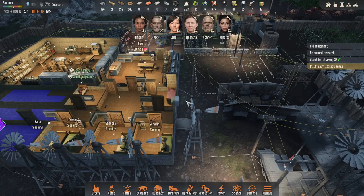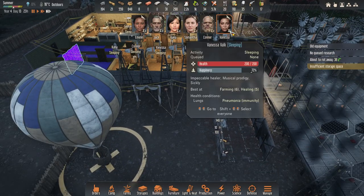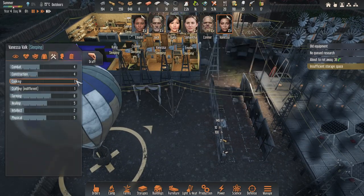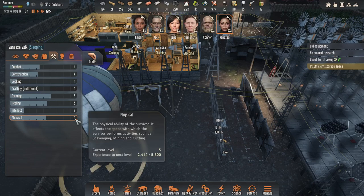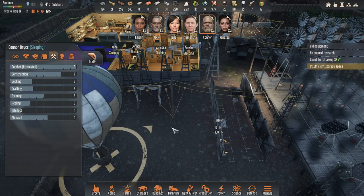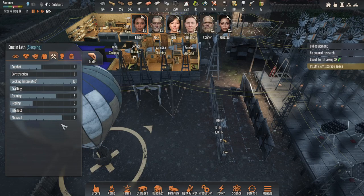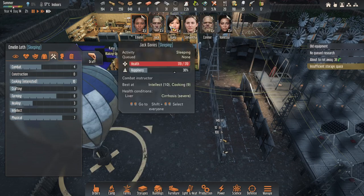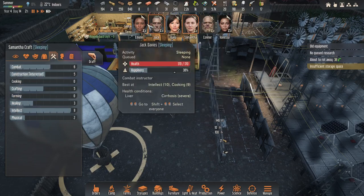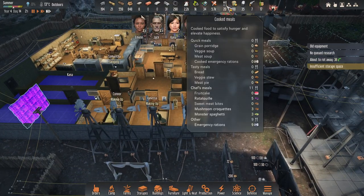I can't really do an expedition right now. I could send Vanessa — her physical is average. I thought Connor had much higher physical. Emelyn's doing really well, so I'll send Emelyn out. Meals are doing much better now.